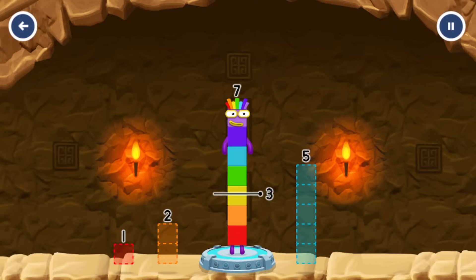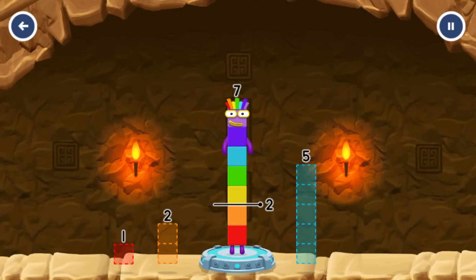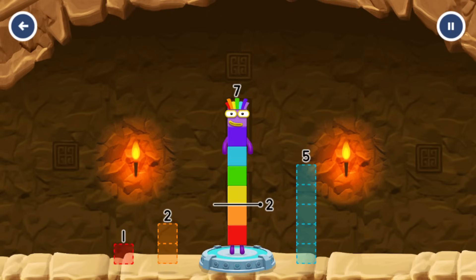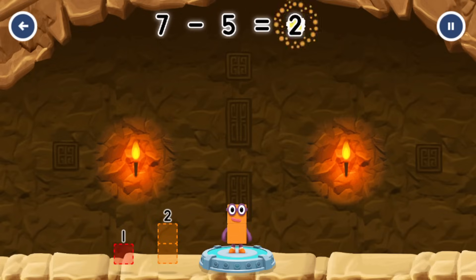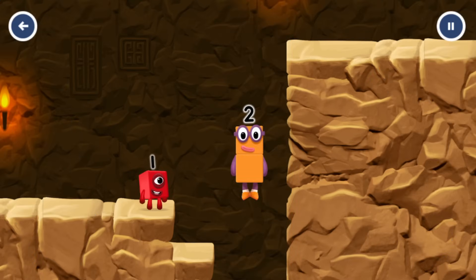Take number blocks away from 7 to leave 2. 5. Have another go. 5, 1, 2, 5. Try again. That's right, 7 minus 5 equals 2. Okay, good job.